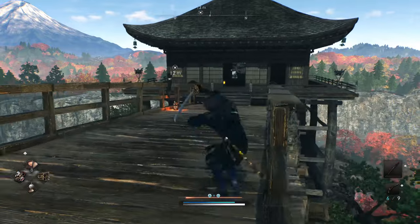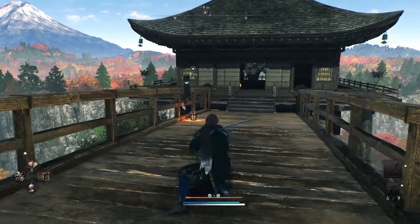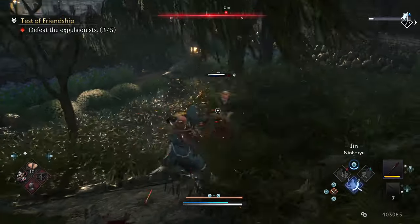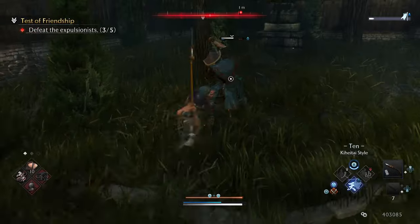You have your standard basic combo. Holding forward as you attack will do an advancing attack — great to build off that base combo, space enemies out, or use as a quick burst option. It reminded me a bit of Onimusha, honestly.